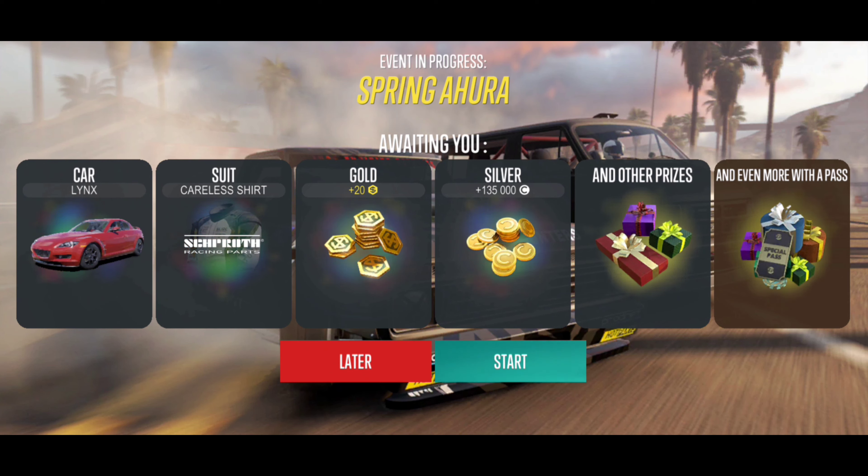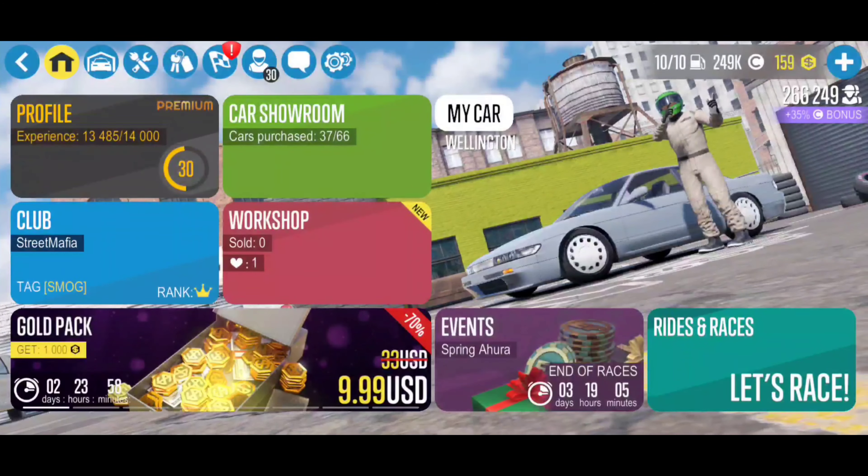Look at that — we get the links, the careless shirt, some gold, some silver, and other prizes. And even more of course with the pass. So we're going to work on that afterward.